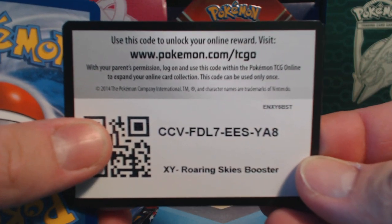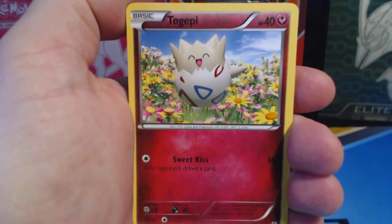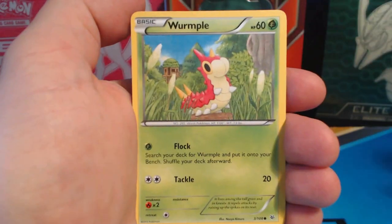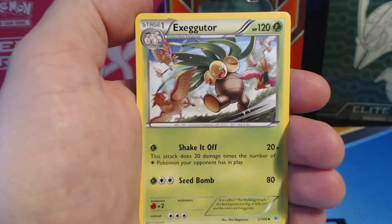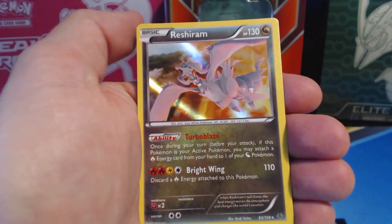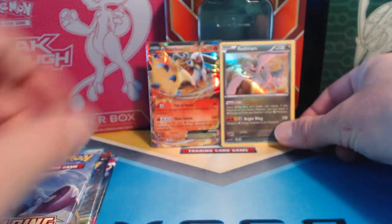There you go — Roaring Skies booster pack code. Thank you so much for watching, guys. Starting off with Togepi, Exeggcute, Fletchling, Wormhole, Tropius, Davon, Exeggutor, Pelipper, reverse holographic, and a Raichu holographic rare — beautiful card. I remember the first time getting this, and I also got a Zekrom holofoil in the same tin or booster box. I love Zekrom.